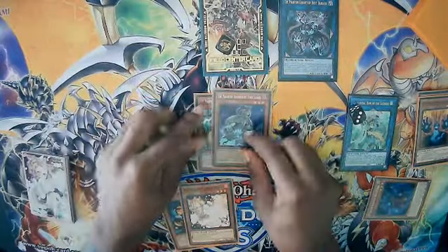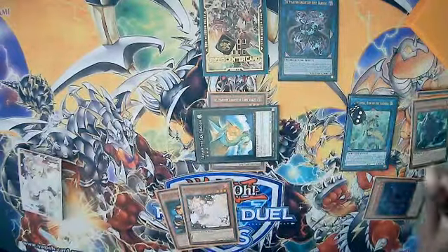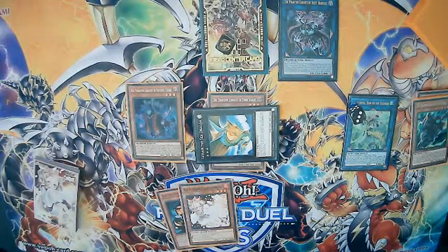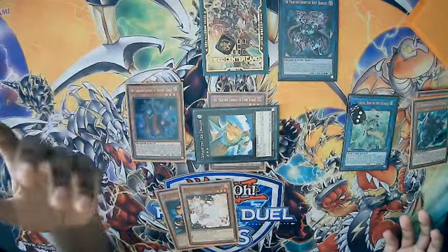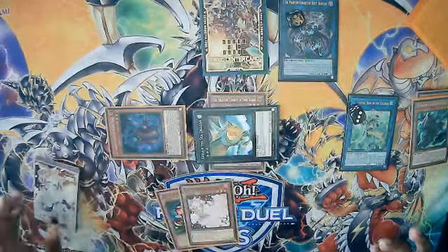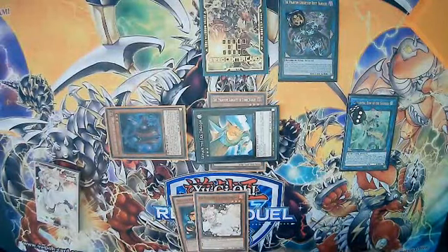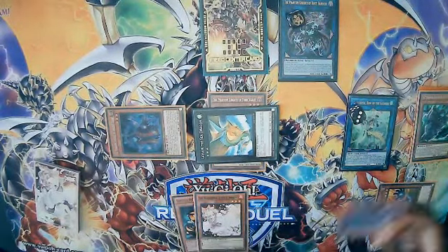We overlay Boots and Gloves for our first Leviair the Sea Dragon, then use Leviair's effect to special summon Ancient Cloak in attack position. This protects your plays and gives Rusty more attack points, making it harder to run over for decks that can pump out monsters over 2100 attack. We switch Ancient Cloak to defense using its effect, giving Rusty an 800 attack boost — so Rusty Bardish is now at 2900. Then we activate Ragged Gloves in the grave, banishing it to send Wings Sword to the grave.